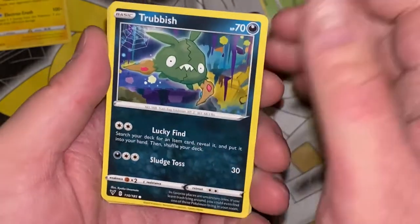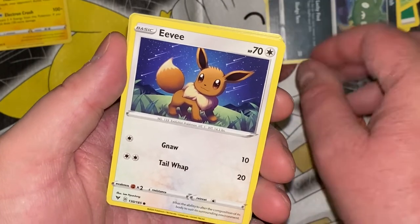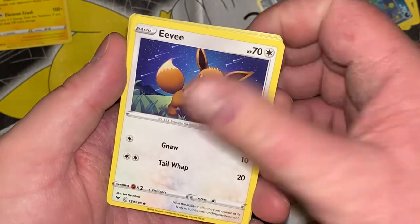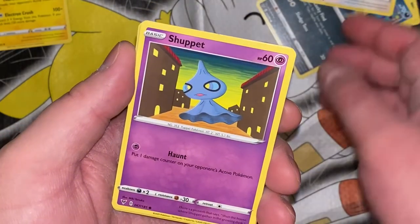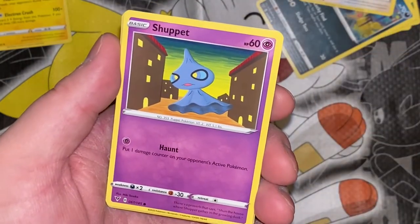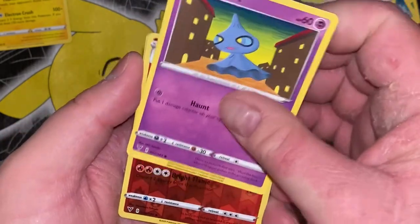Eevee again — it has the ability to alter the composition of its body to suit its surrounding environment. Shuppet: there's a proverb that says 'shun the house with Shuppet gathering in the growing dusk.' Just the dusk — okay.